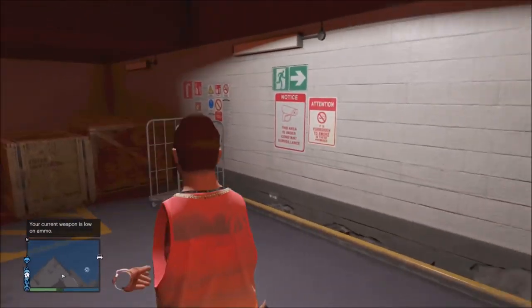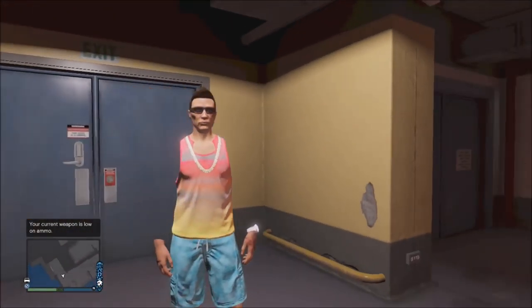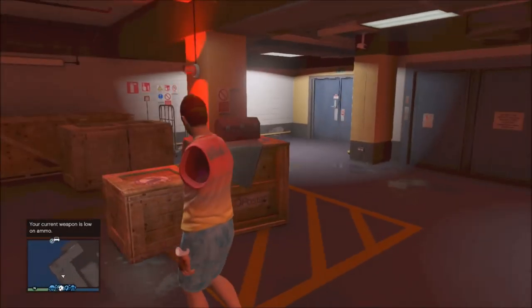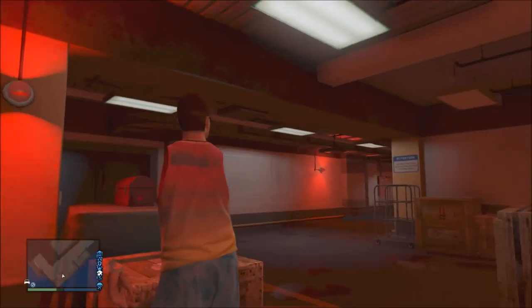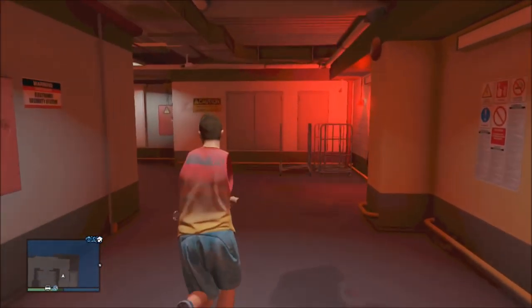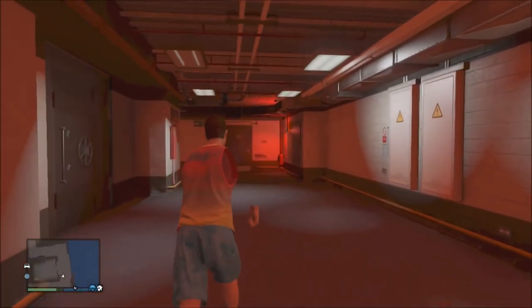To find this location on the map, it is in North Yankton at the bottom of the map. Just go the farthest away from the regular map as you can, and you will find this bank. It's the most detailed one out of the whole place since this is the beginning mission of story mode — the prologue.